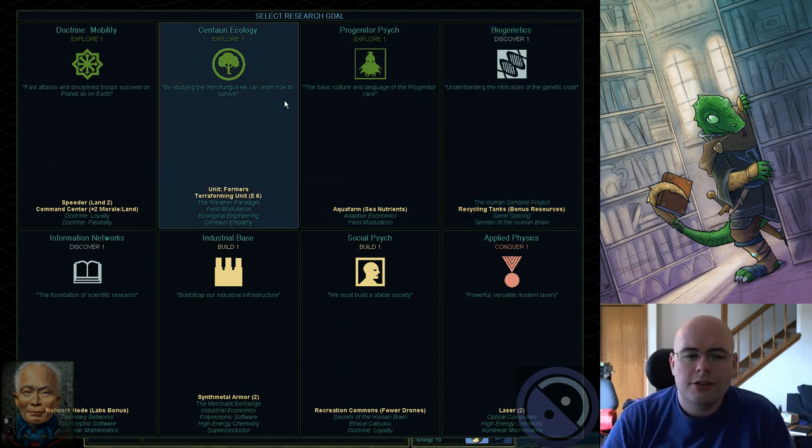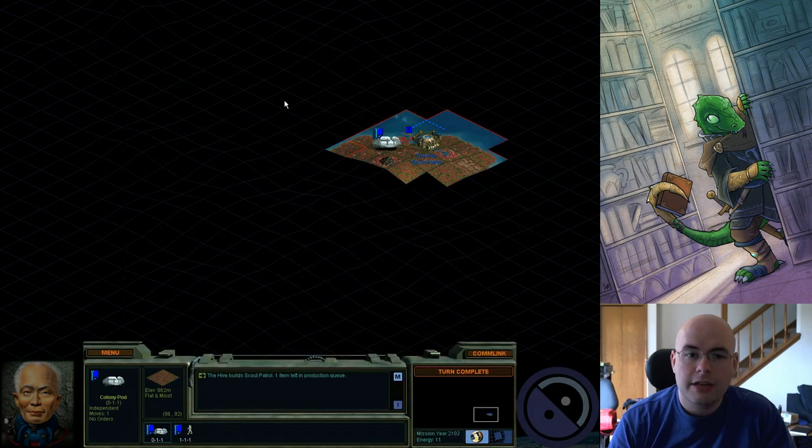We're going to go with Centauri Ecology. Formers — Former being short for Terraformer — are extremely powerful and really the secret behind anybody's success in SMAC, ever. Not having Formers is death. It is not actually possible to go anywhere without Formers. I like having them as early as possible, so I'm going to go ahead and go with that.